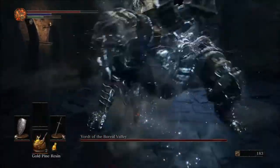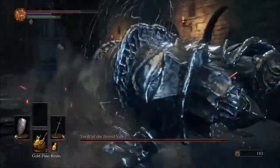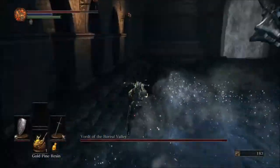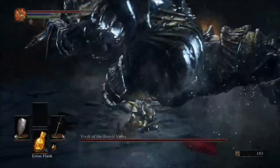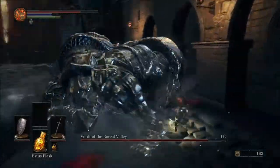The first thing you're going to want is some Gold Pine Resin, which you're able to pick up from earlier in the level, because Vordt is weak to Lightning. You're going to want to pick that up, and the main thing you're going to want to do for this fight is stay behind him.